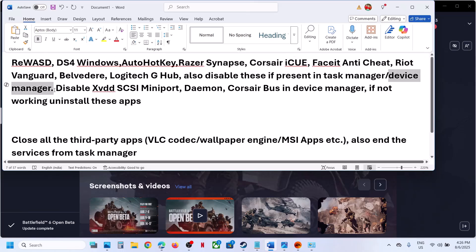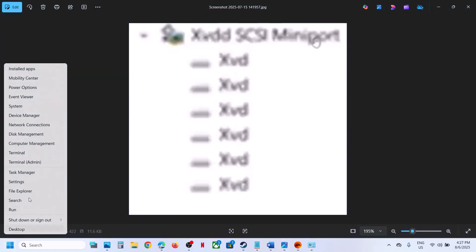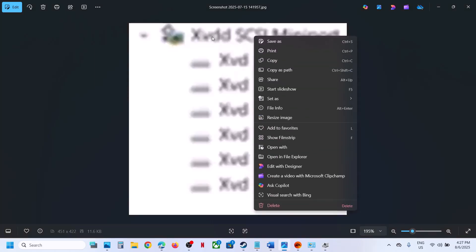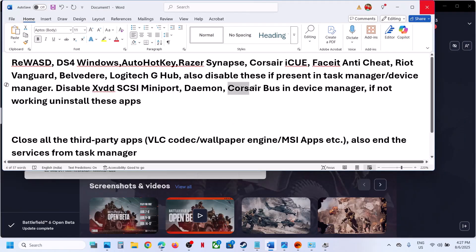Disable any conflicting entries from Device Manager as well. If you find XVDD SCSI Miniport in Device Manager, right-click and disable it. That is one way to disable daemon tools at the driver level.